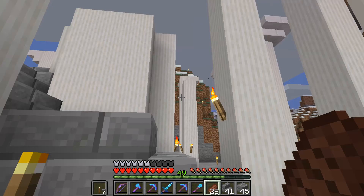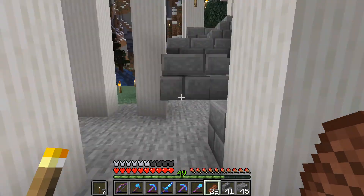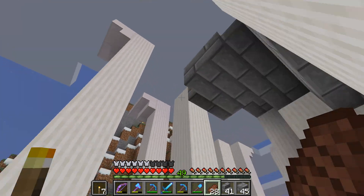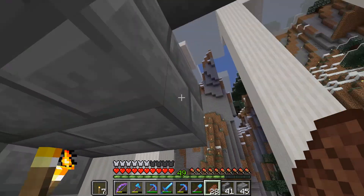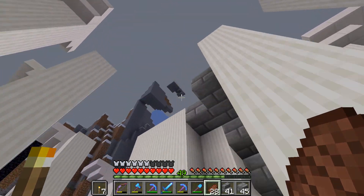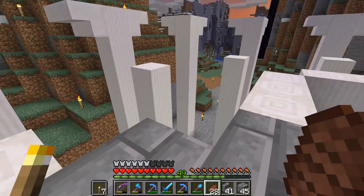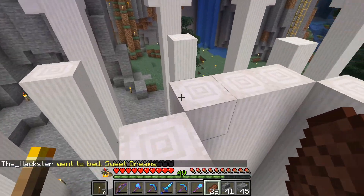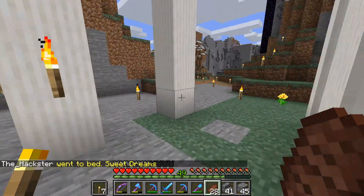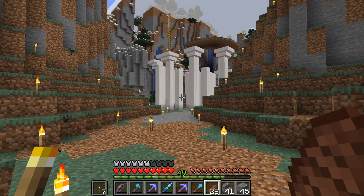We're also gonna have to put some walls coming down the side from the top, coming across and then down, covering up most of the stairway. I don't want anything going underneath the stairway — just section it off so people aren't falling off the sides. The next portion is where we're going to start using fencing, but until then hopefully you guys are enjoying this video.